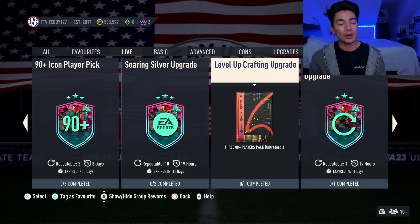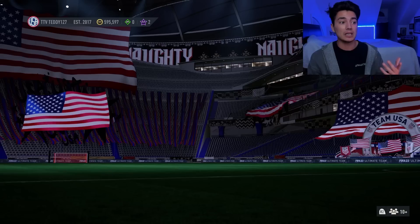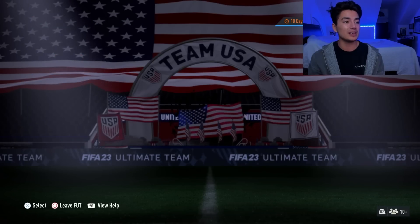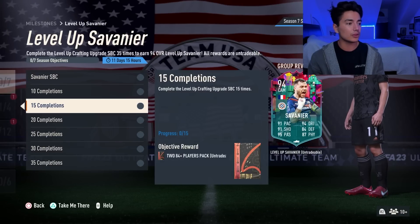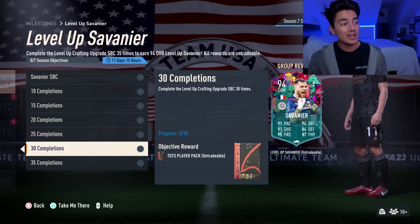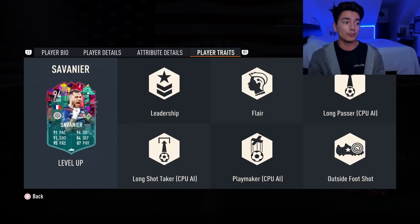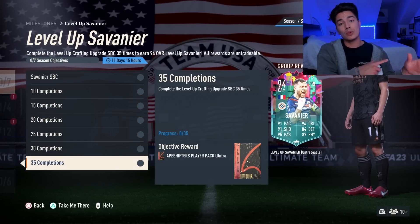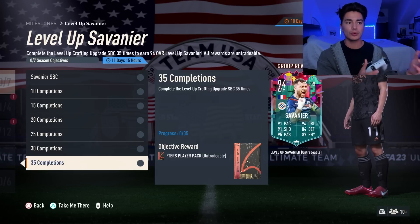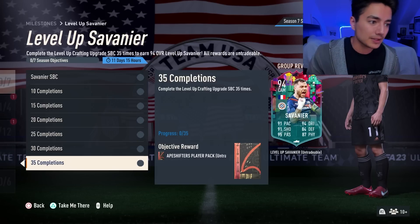Gold common trading is really good again. Silver trading is really good again. If you want to craft the Savonier, this is unlimited — you can do it as many times as you want for the next 11 days. If you do it 35 times, you complete the Savonier. And on top of completing Savonier, you get a bunch of packs: 83 double, 383 plus, 284 plus, 384 plus, 85 plus times three, TBCs in player pack, shapeshifter player pack. You get this five star skill move, five star weak foot Savonier. We actually opened quite a few of these on stream and got quite a few level up cards in those packs as well.